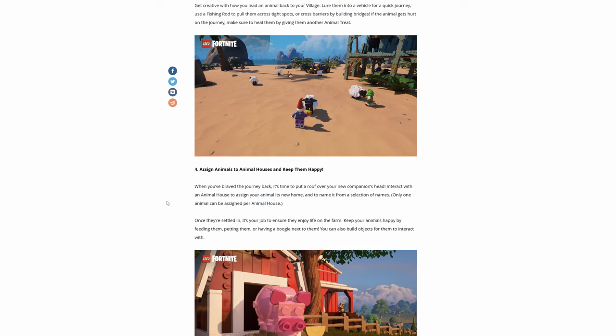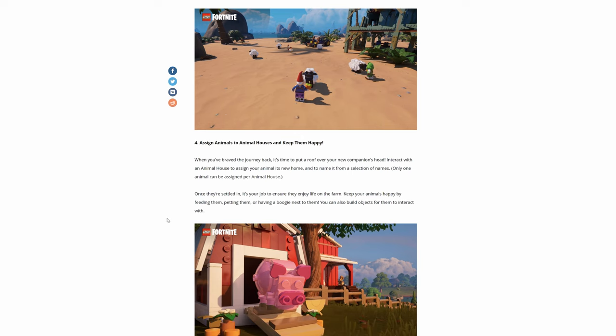Assign animals to animal houses and keep them happy. When you brave the journey back, it's time to put a roof over your new companion's head. Interact with the animal house to assign your animal its new home and name — you can name it too, with a selection of names. Only one animal can be assigned per animal house. Once you're settled in, it's your job to ensure they enjoy life on the farm. Keep your animals happy by feeding them, petting them, or having a boogie next to them.